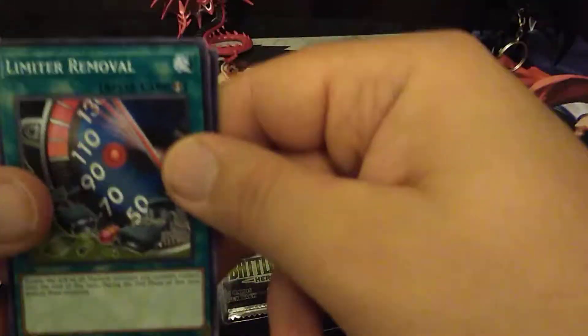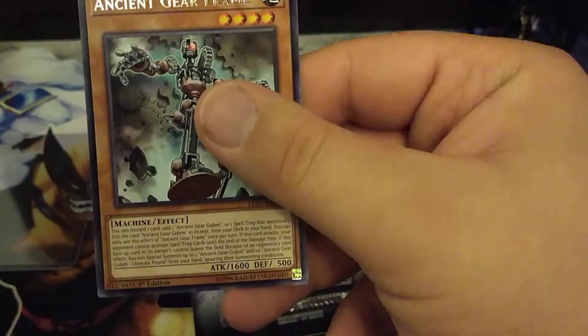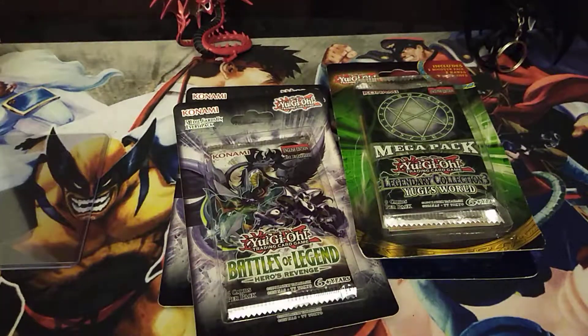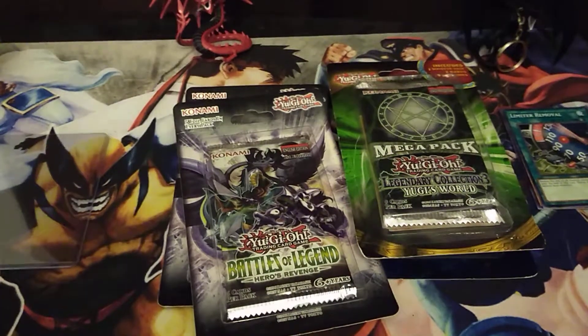We start with a Limiter Removal, Crystal Beast Ruby Carbuncle — nice — Arm Dragon Level 5, Oja Magic, and our rare is an Ancient Gear Frame, so not much in that one. It's okay though, we still have a second pack.